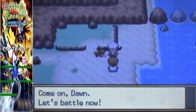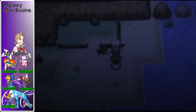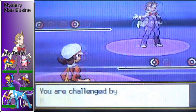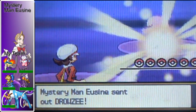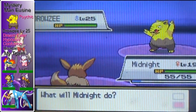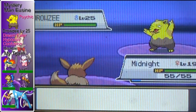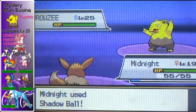All right, well, we will have to battle you — Eusine — in this part as well, because we can. Never mind about us signing off. His first Pokemon is a Drowzee, Psychic type on level 25, with the moves Dream Eater, Hypnosis, Disable, and Confusion.